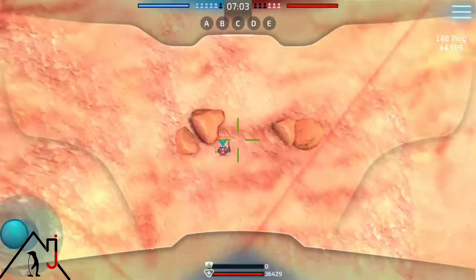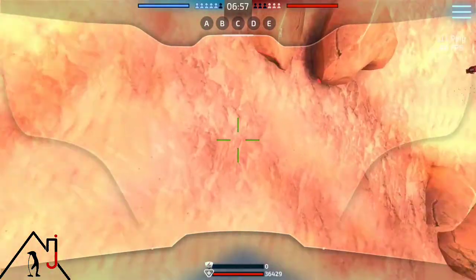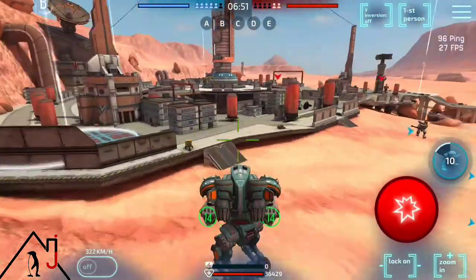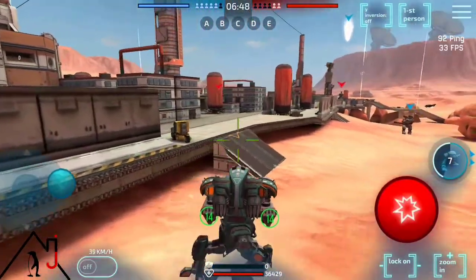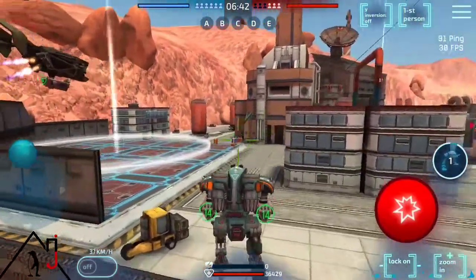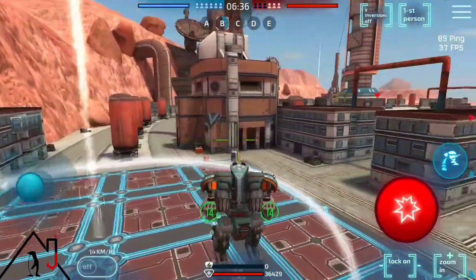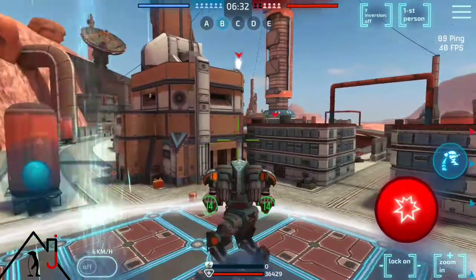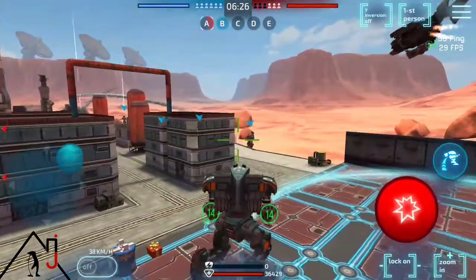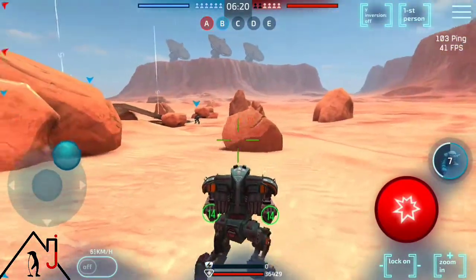Here is the game and we are dropping in with our Mantis. This has a jump as you can see — we are jumping right here. We are going to go over here and get this beacon. Let's come over here and show you the jumping ability and how much distance you can get with this jumping.